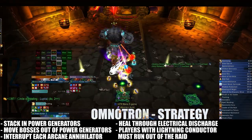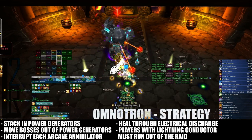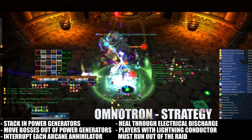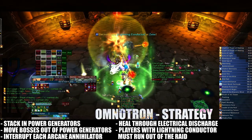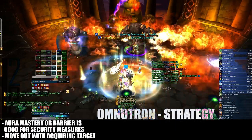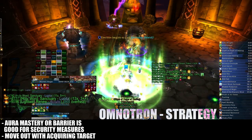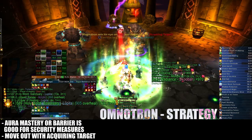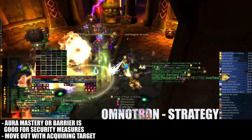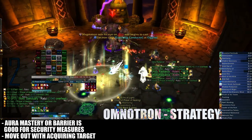Electron is not too difficult. Electrical Discharge is basically a target-capped chain lightning and can be healed through very easily. Anytime a player gains the Lightning Conductor debuff, they should run out of the group and not return until the debuff falls. Magmatron's Incineration Security Measure deals high AoE damage to the whole raid, and it is essential that the raid stacks up to make healing through this ability more manageable. The player with Acquiring Target must run out of the stack quickly, and players caught between the boss and the targeted player must also move so as not to be caught in the flamethrower's path.